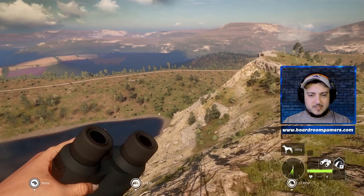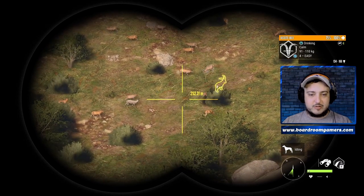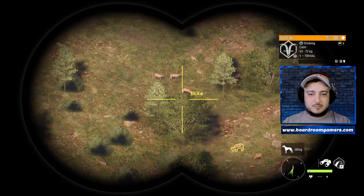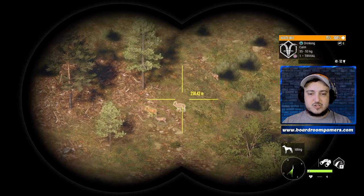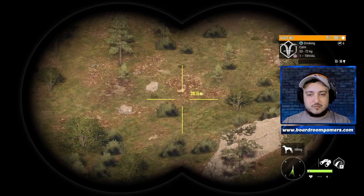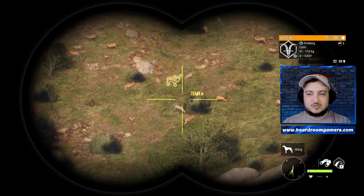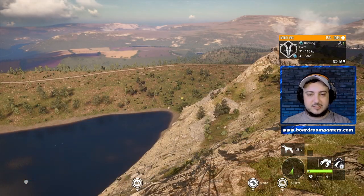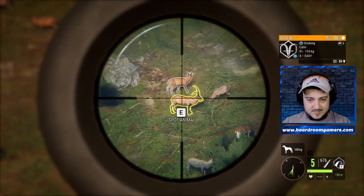There we go — look at that, a couple of ibex standing there already. Always check this spot, there might even be a diamond standing there waiting to be shot. I always make sure about everything, but sometimes you do miss one or two. These guys come back all the time, so just take your time. They're about 150 meters out — we're going to be zeroing to 450 meters.